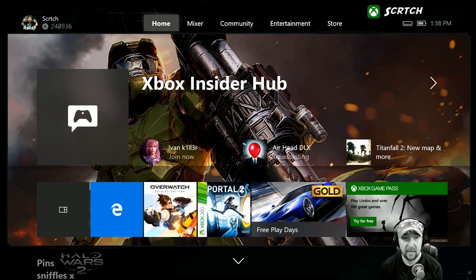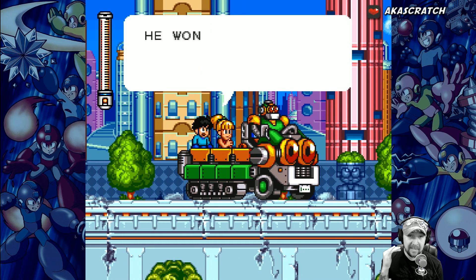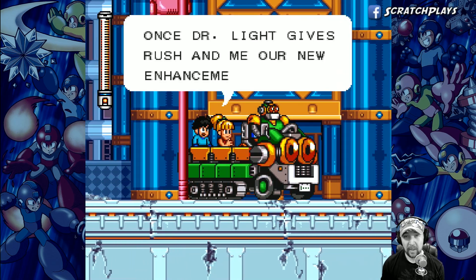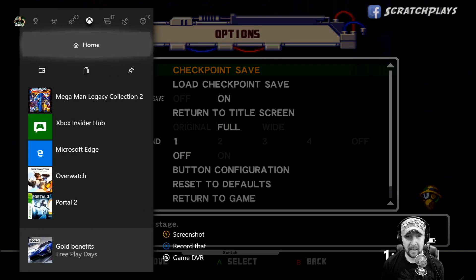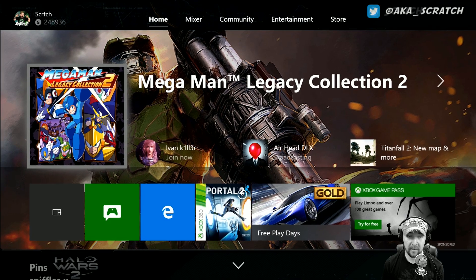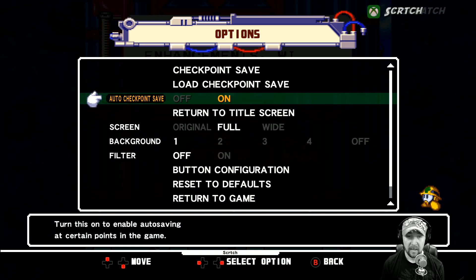Right off the bat, we'll press the guide button and I want to show you how quickly you can get to and from home. Let's load up a game — let's say I am playing Mega Man. I'm in the middle of playing and I need to go back to home really quickly. I can press the guide button, press A, and it loads right back up. I can do whatever I want, come back, go right back in, and of course it automatically paused for me.